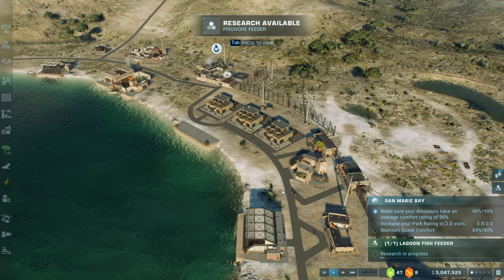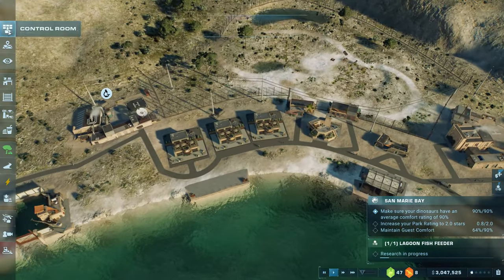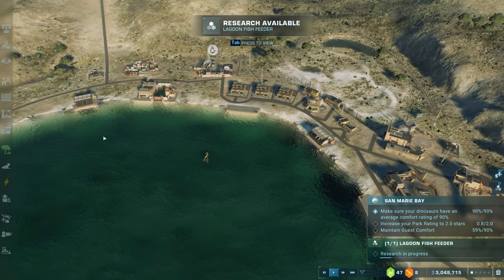We've really jumped into the deep end with these water dinosaurs - technically they're reptiles. I still wouldn't want to swim with them. Our objective is to get them comfortable and to keep them contained. At least these animals are restricted to the water - just stay on land and you'll be fine. That's a lie I've heard before. Increase your park rating to two stars, maintain guest comfort 90%. How is my guest comfort so low? We probably need a hotel, don't we.